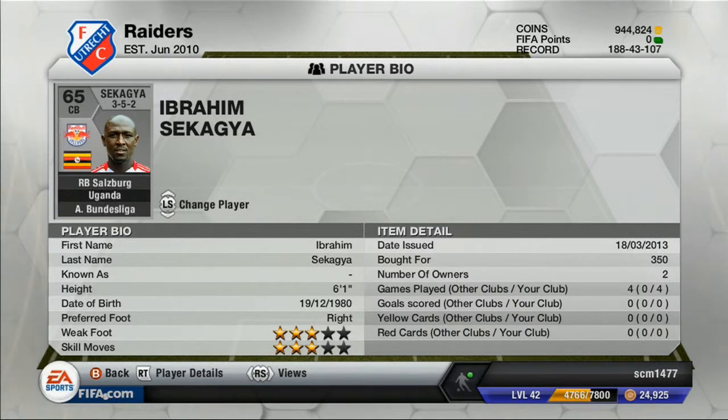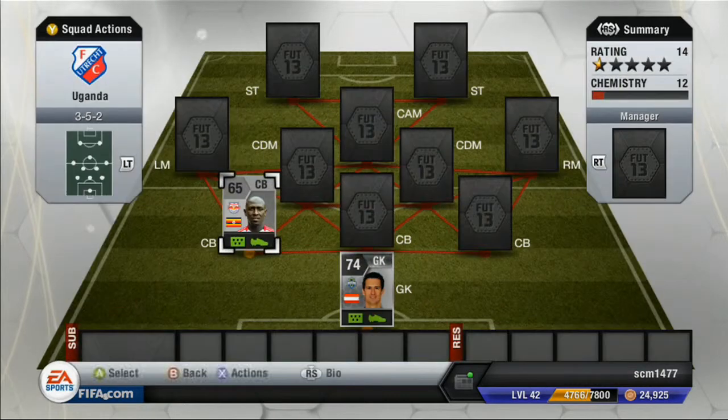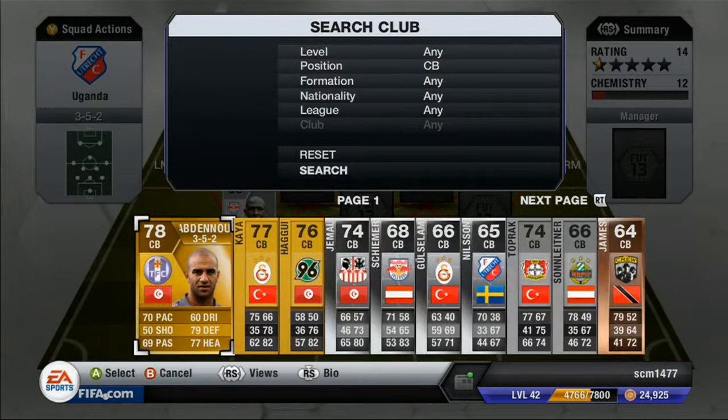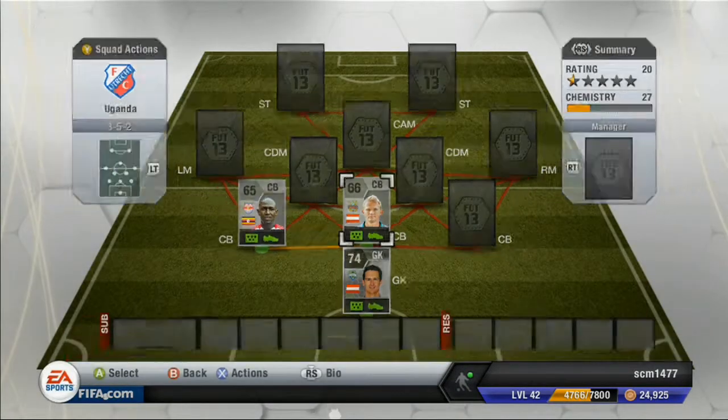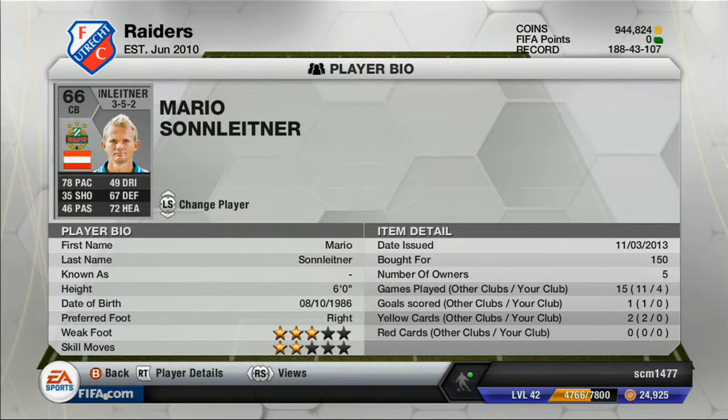He plays for Red Bull Salzburg in the Austrian Bundesliga. Alright, our middle center back — we got Sonleitner. 78 pace, which is really good for a center back, 72 defending, and 67 heading. He was very good, never got outpaced. He would seem pretty bad being 66 rated and non-shiny, but I definitely recommend him for any Austrian teams or Austrian Bundesliga team.